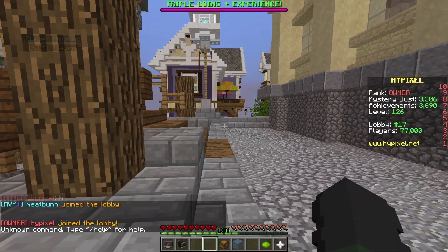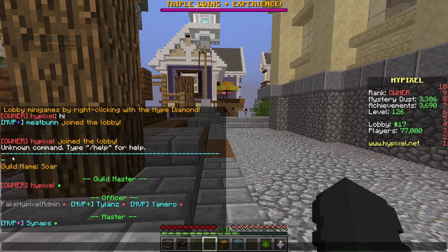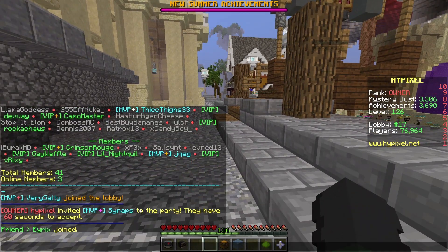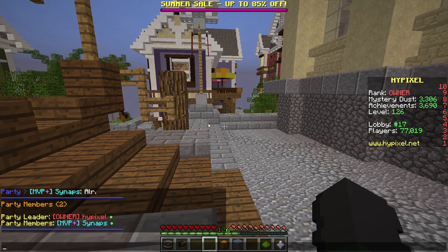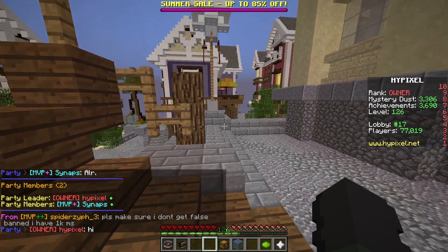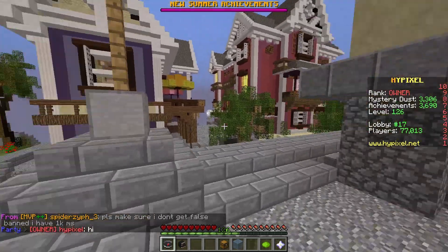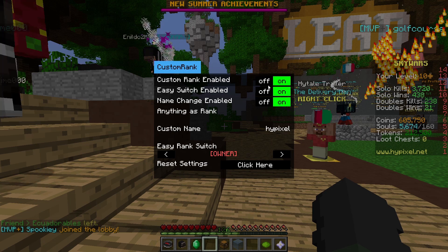If I do slash G list, check out my guild — it'll also say owner Hypixel. If you party somebody, it'll say owner Hypixel invited that person's name. And slash P list will also show it. Pretty much everything will show your rank and name — owner, Hypixel, whatever your rank and name is. Or you can turn Easy Switch off and come up with your own custom rank name.